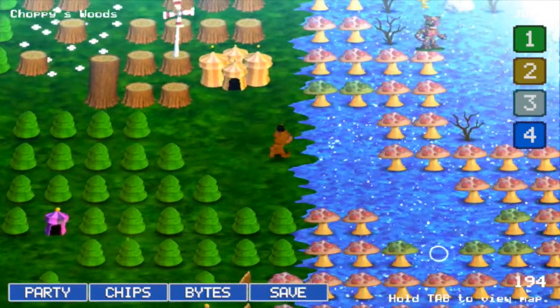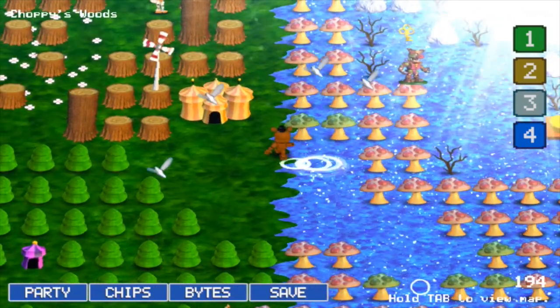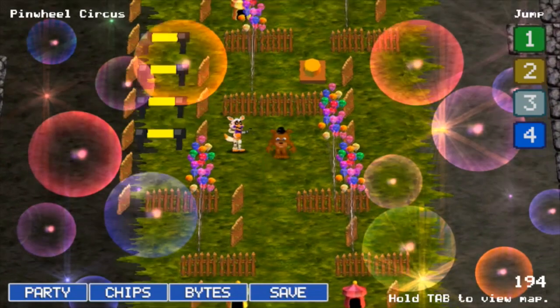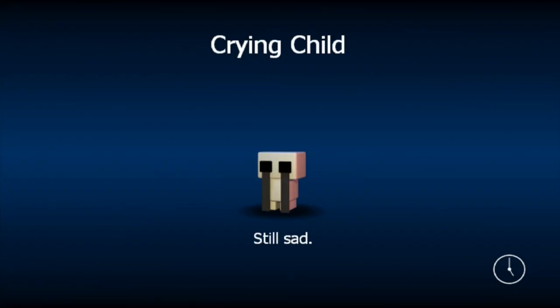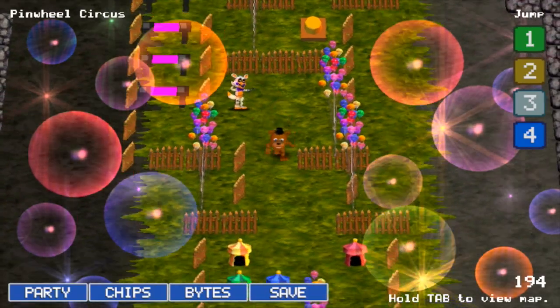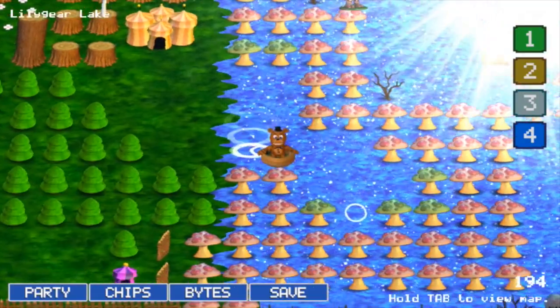There's a guy up here I haven't fought yet. If I go in here I get into Pinwheel Circus but I can't go anywhere. Crying Child is still sad. I'm just going to go back out, because I do know what I need to do — let's go back to the warp pad.